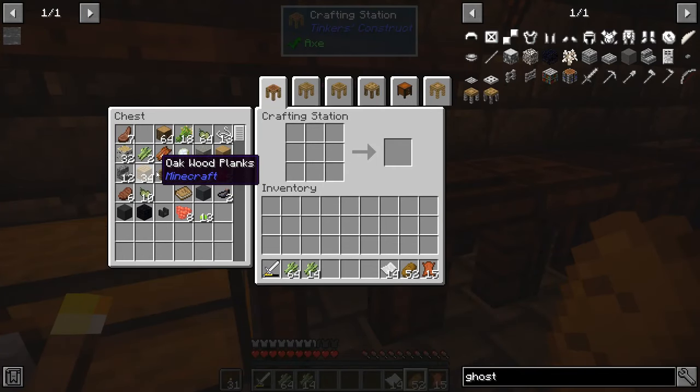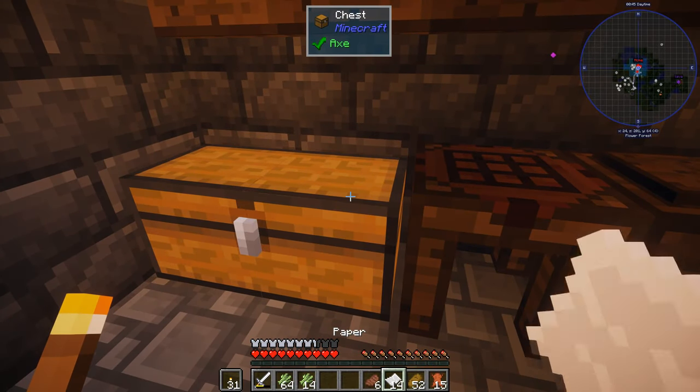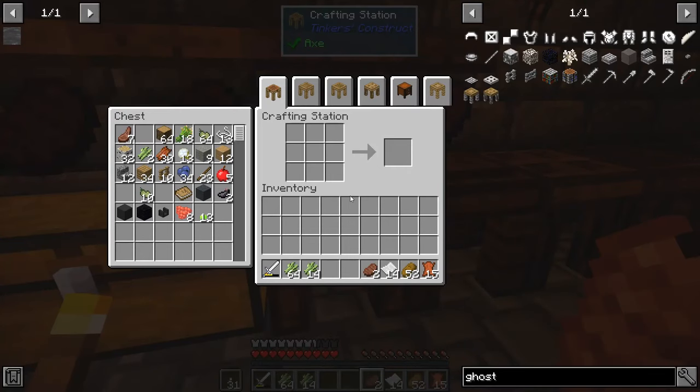All right I got all my leather — 15 pieces of leather which is 15 books, which should be enough to finish the enchanting room. Should be. There are 15 books. Let's grab our wood — five, one two three four five. I'm probably not going to have enough.